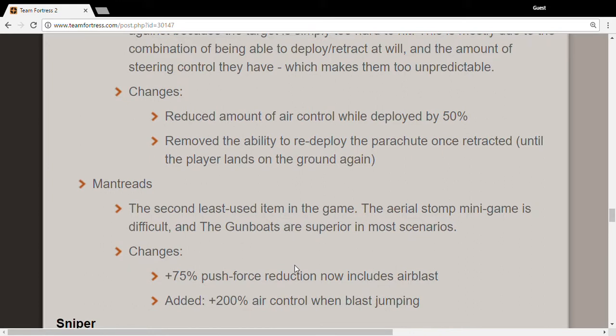Man Treads: the 75% push force reduction now includes air blasts, so you get less pushback from air blasts. And there's 200% air control while blast jumping, so you get way more air control when sticky jumping or rocket jumping.